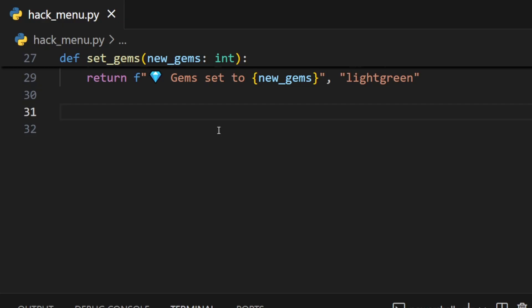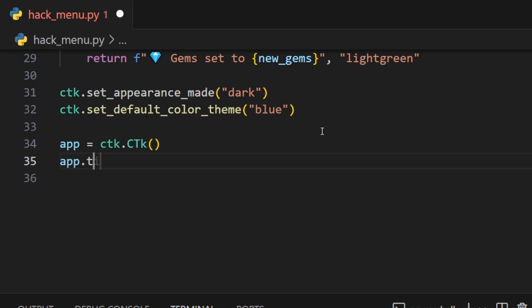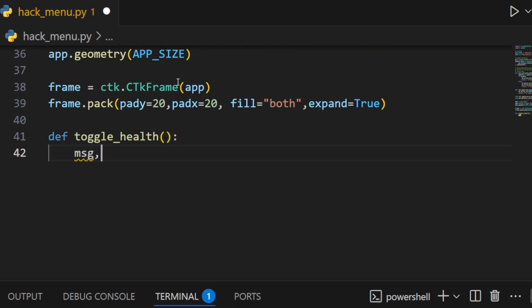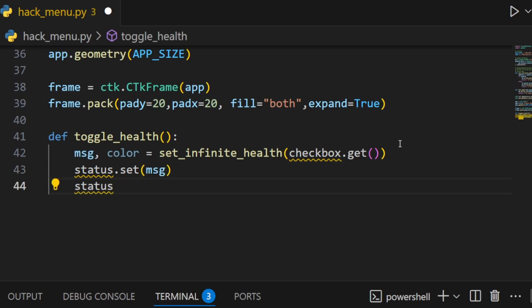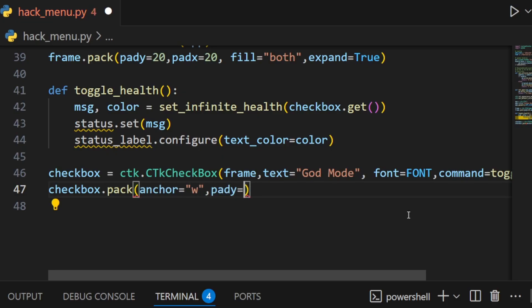Now we can create our graphical user interface. We will use dark mode with the color theme blue — you can change this to whatever you want. Then we create our app instance using ctk, set the menu title — I'll just pick 'Hack Menu' — and use our app size from earlier. We create a frame with some padding, using the fill attribute and expansion. We create a quick helper function, toggle_health, for messaging and color, and set some status values. We can now create our checkbox for the god mode, set it on our frame, and use our god mode function for the command — this will enable or disable our hack. We use the pack function to set it to the correct place.